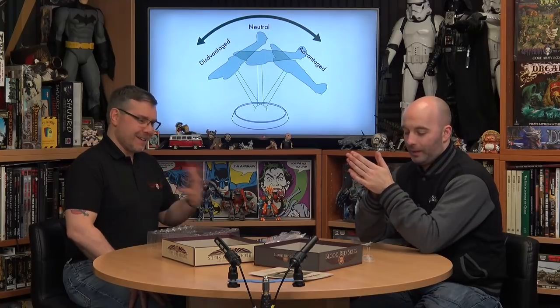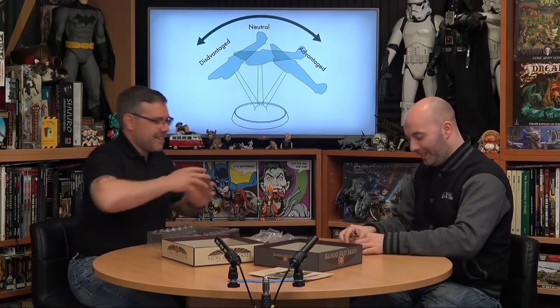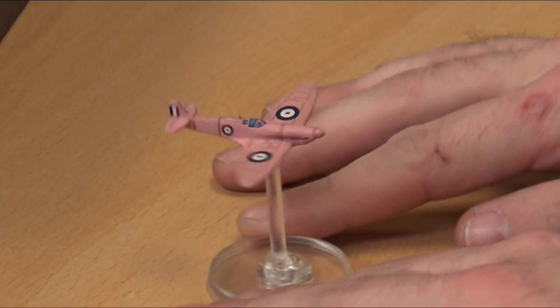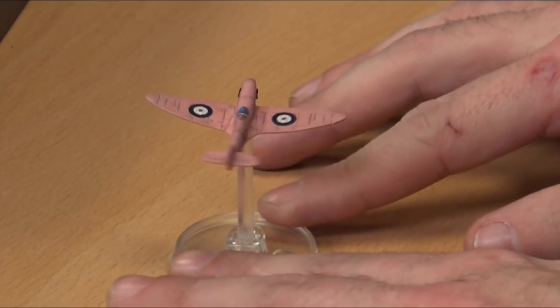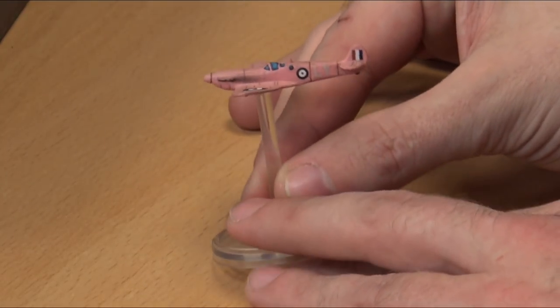The game is set up to be played out of the box, but of course we want to paint them — as gamers do. I've got a couple that Derek has painted for us. Here's a Spitfire done in shocking pink. Is this historical? Absolutely — if you look just behind the pilot's canopy, there's a disc above the roundel. That's a camera.